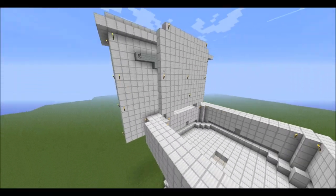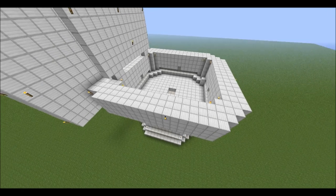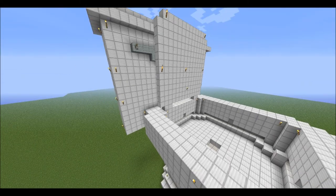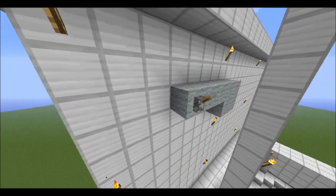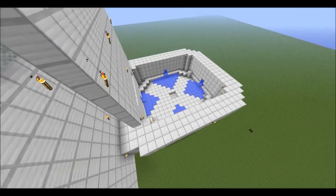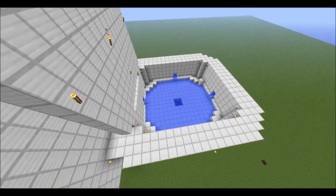It flushes itself. It's not built in vanilla, however. I should have planned the redstone out better, but nonetheless it is still a fully functioning toilet. It flushes all your dirty Minecraftian poop down into the sewer.